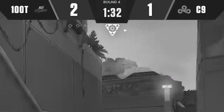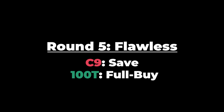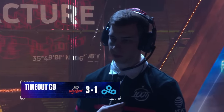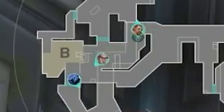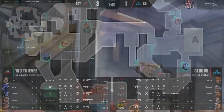Cloud9 take a timeout. Cloud9 recognize that rushing B isn't working, so they want to slow it down and maybe work A main control since 100 Thieves always seem to flank from there. Cloud9 open with a wide default — one player holding each part of the map, two holding A main. 100 Thieves open differently this round with 3 towards B and 2 towards A.